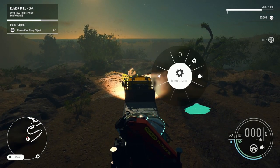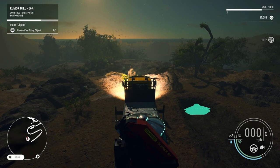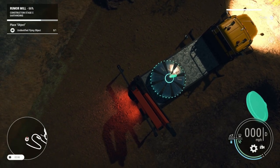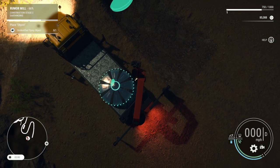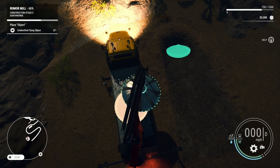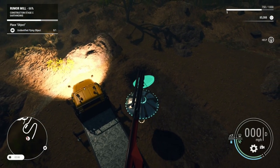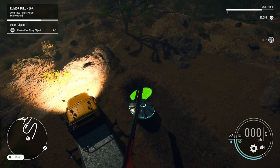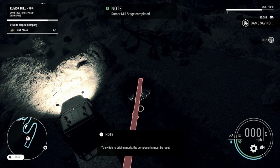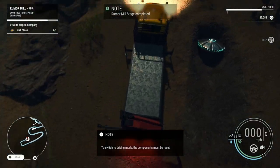Now we need this into operating mode. Okay, got the UFO — let's extend it. Oops, well now it really crashed! Okay, drive mode — oops, gotta switch that back. Reset. Now drive mode.